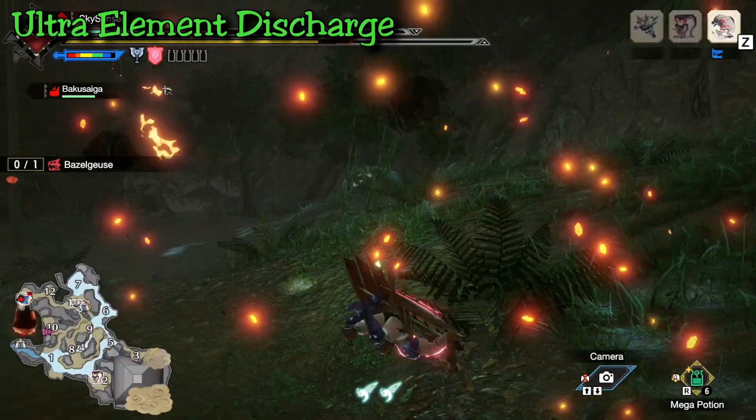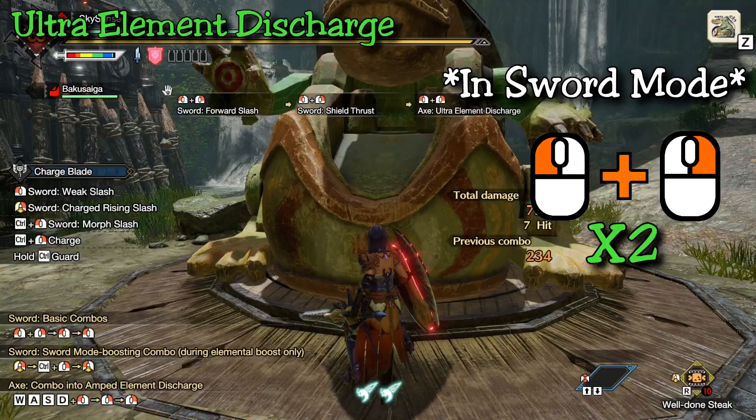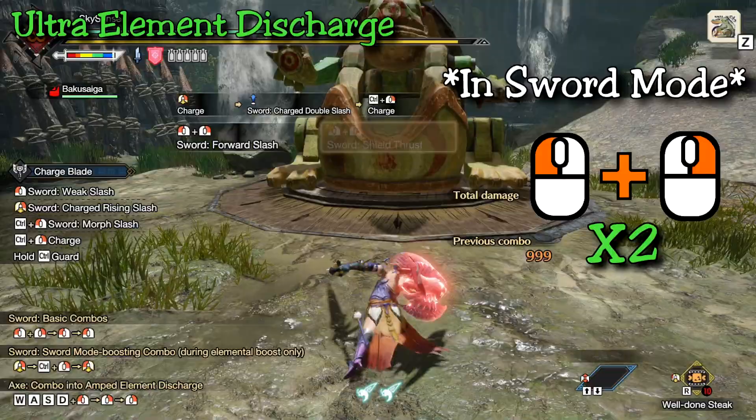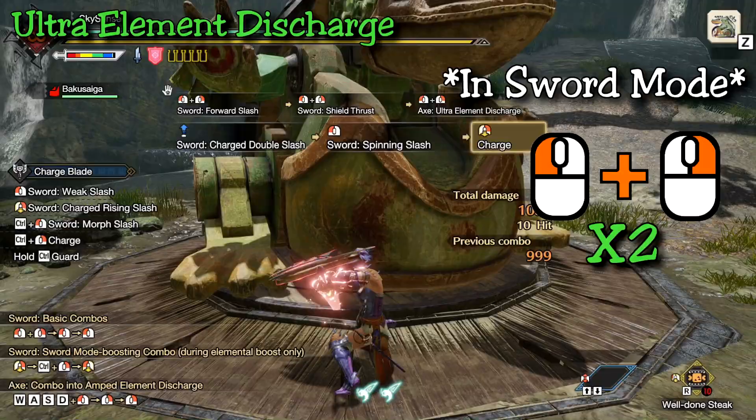There are two ways to execute this attack. If you're in sword mode, start with the same inputs as when you would charge your shield — click both mouse buttons twice — but unlike the shield charge, that's it. You don't need to click anything else. Your hunter will start a swing, take a half step forward, and the animation will bring your charged axe from behind your head and land it right in front of you, dealing a high damage attack followed by a series of blasts — the number being equivalent to the number of phials you had filled. The phials will be emptied after this attack and you'll need to recharge and refill them.